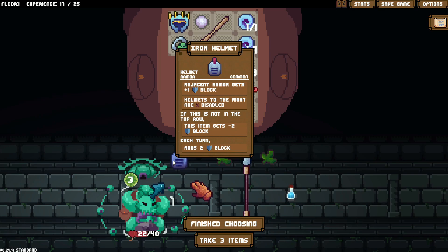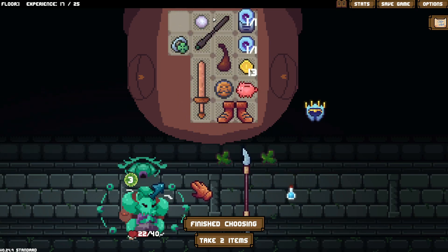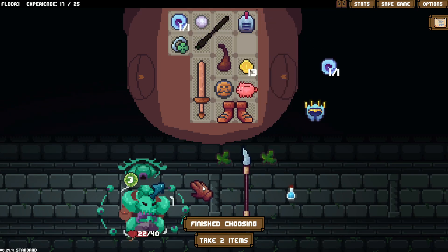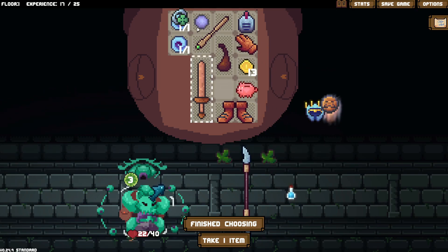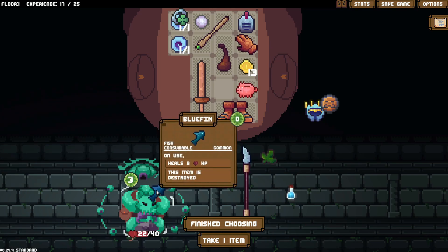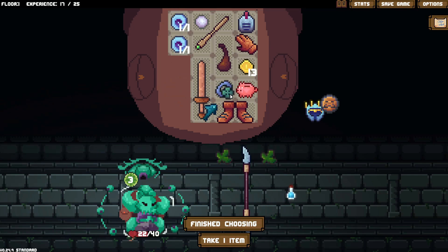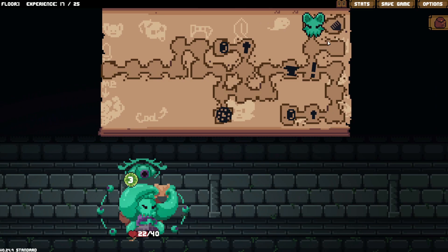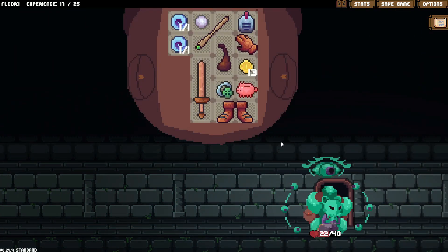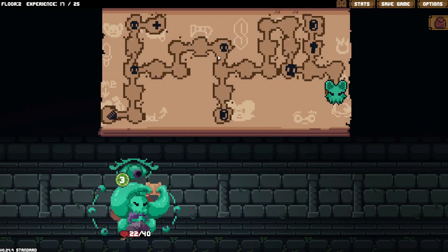Adjacent armor gets plus one block. Let's see if I can't make this work. If I do something like this and then that... I suppose if I have this, I probably don't need that. Especially if I take that. I think I like this better. I think I like this best. We'll see how this goes. But I do kind of want armor. I want to try out this armor shtick, as it does seem like it's useful enough.